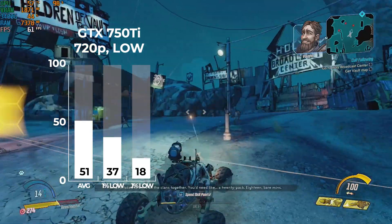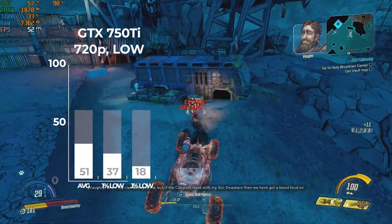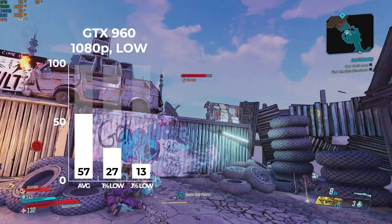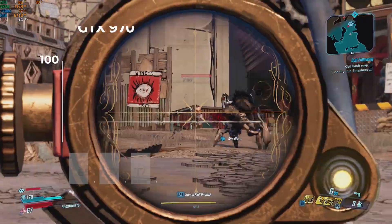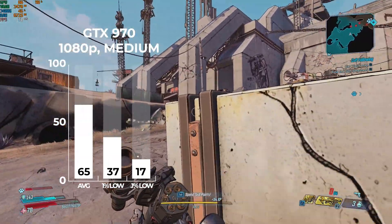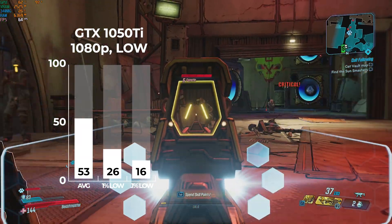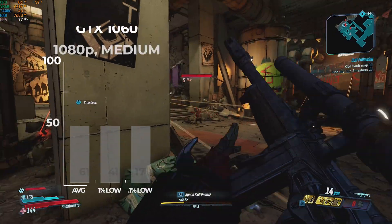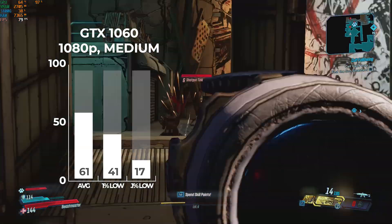Switching to the Nvidia side, the super-budget 2GB GTX 750 Ti at 720p and low settings got an average of 51 — almost identical to the 3400G's integrated graphics. The 2GB GTX 960 at 1080p and low settings averaged 57, just under our target 60 FPS mark, which actually surprised me given the 2GB of VRAM. The GTX 970 at 1080p and medium settings averaged 65, right between the 570 and 580. The GTX 1050 Ti at 1080p and low settings averaged 53, slightly lower than the GTX 960. And finally the 3GB GTX 1060 at 1080p and medium settings averaged 61 FPS, almost right on our target 60 FPS mark.